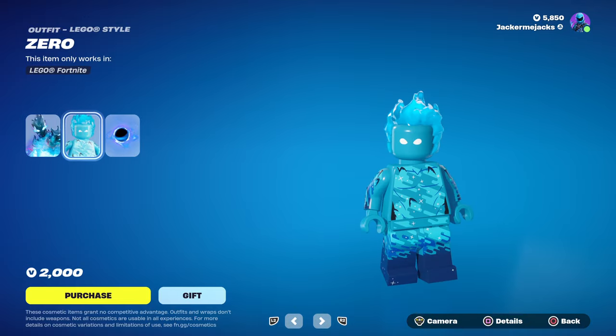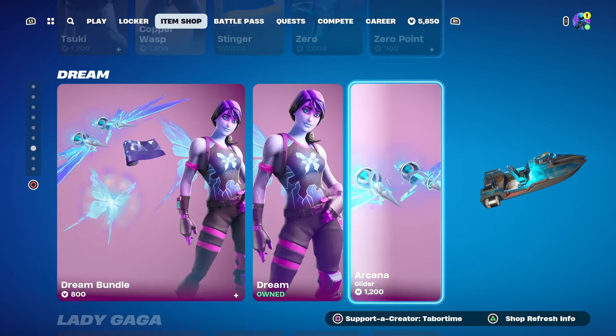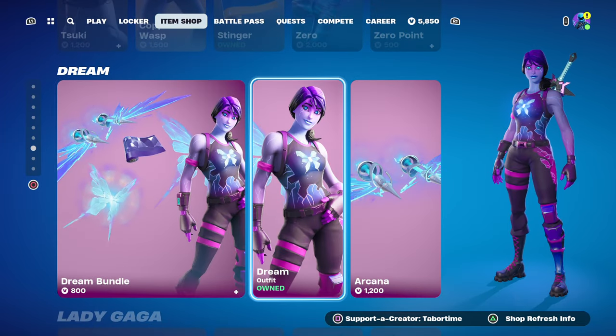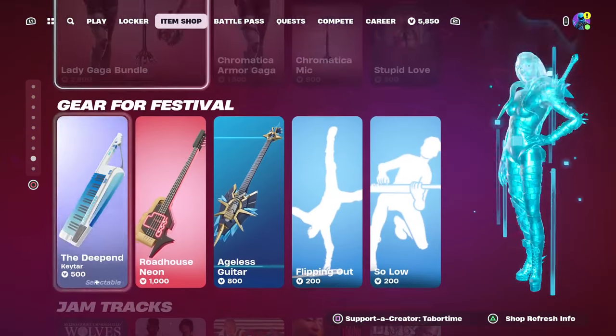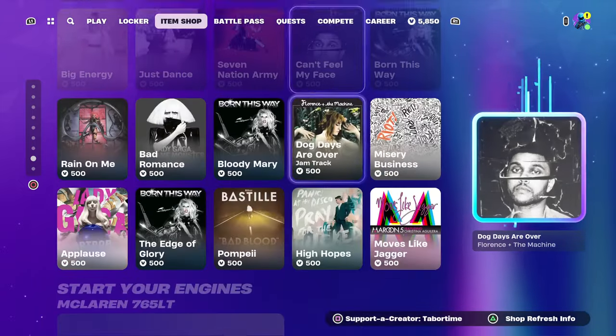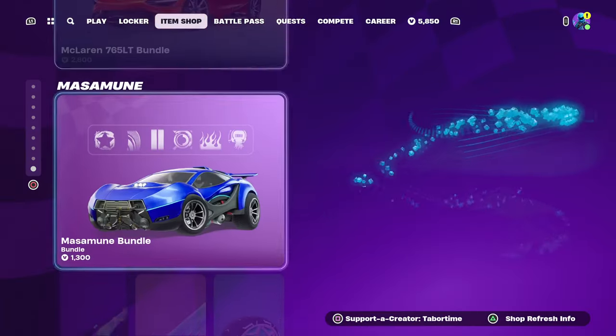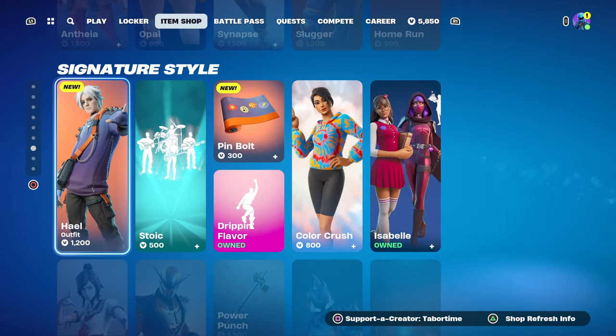Zero used to come back all the time — this was in the first item shop of Chapter 2 Season 1. That's a cool LEGO skin too — he doesn't have a mouth, and then the Black Hole. Got the Zero Point wrap. Dream Bundle is back — oh it's only 800 for me. Yeah, because you own the skin. Lady Gaga — all the gear for Festival, all the jam tracks, so many of these.